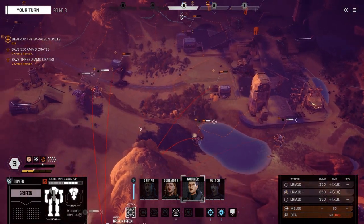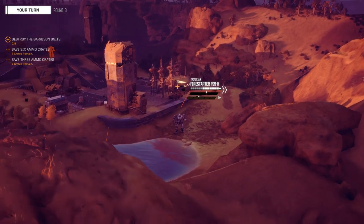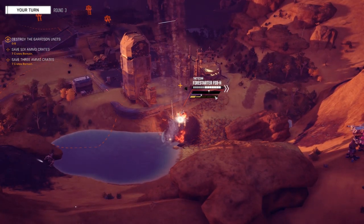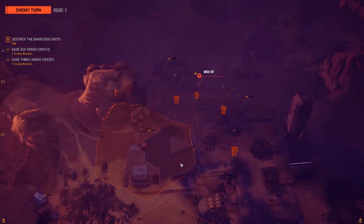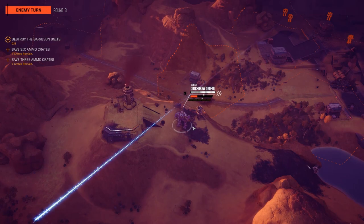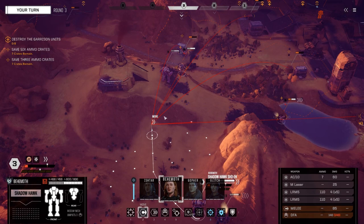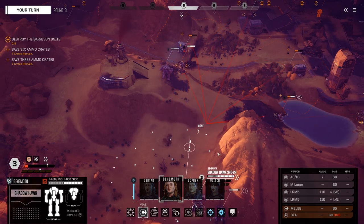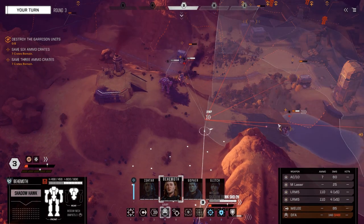I use jump jets a lot and Glitch doesn't, which is an interesting difference. Something I really like about this game is that you can play it completely differently. I know another friend who played the game in a completely different way than both of us — most of his mechs were long-range missile boats with basically no up-front stuff. And you can play melee too, though melee is difficult. I'd love to do a run where it's just melee — you could be a giant robot walking around punching other giant robots.